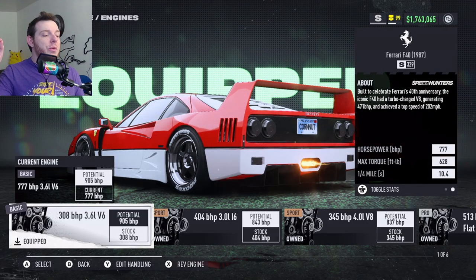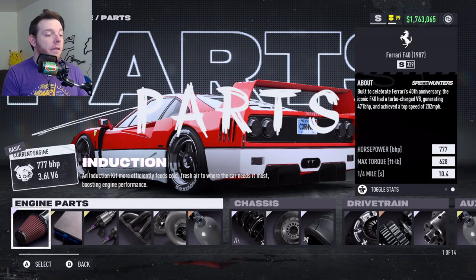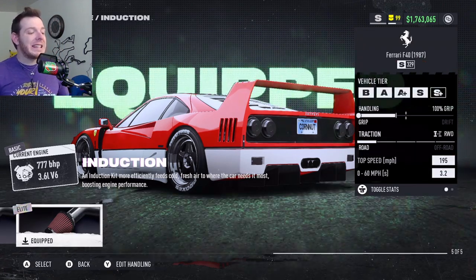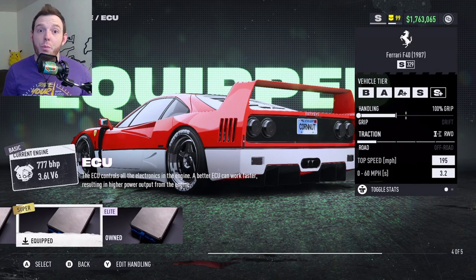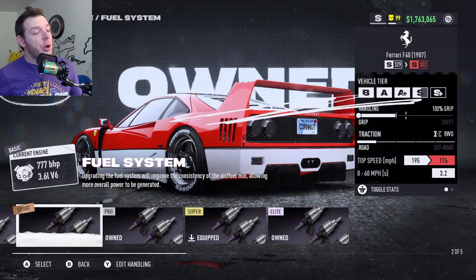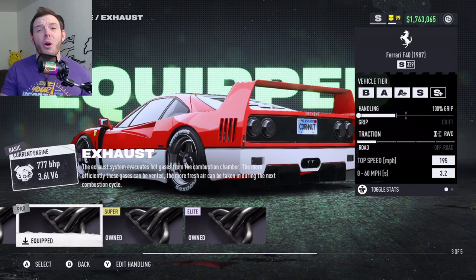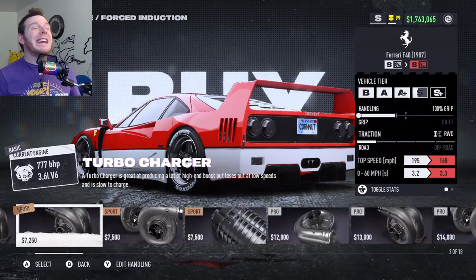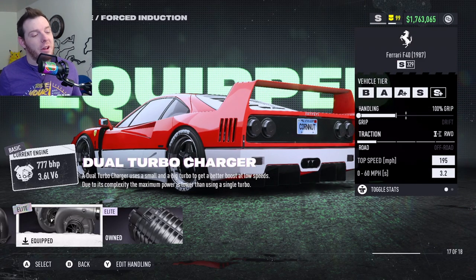For the engine, you are using the Iron Basic 3.6L V6 — it is the first motor in the stack. For the parts, you are running the Elite Platinum Induction. You are running Gold Super ECU. You are running Gold Super Fuel System. You are running Silver Pro Exhaust. You are running Elite Platinum Twin Turbos. That's what Cube does — that's not how I would have built it, but I'll follow the master.